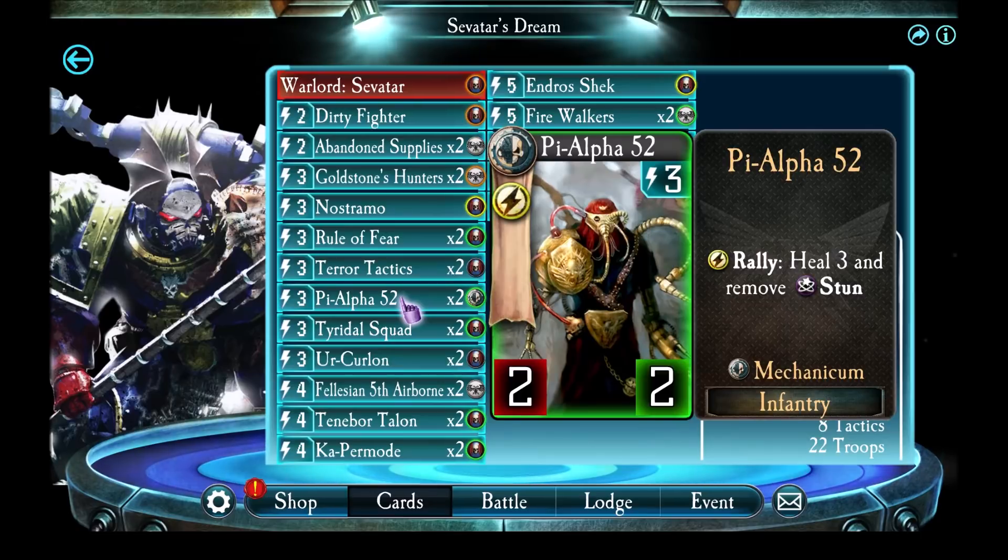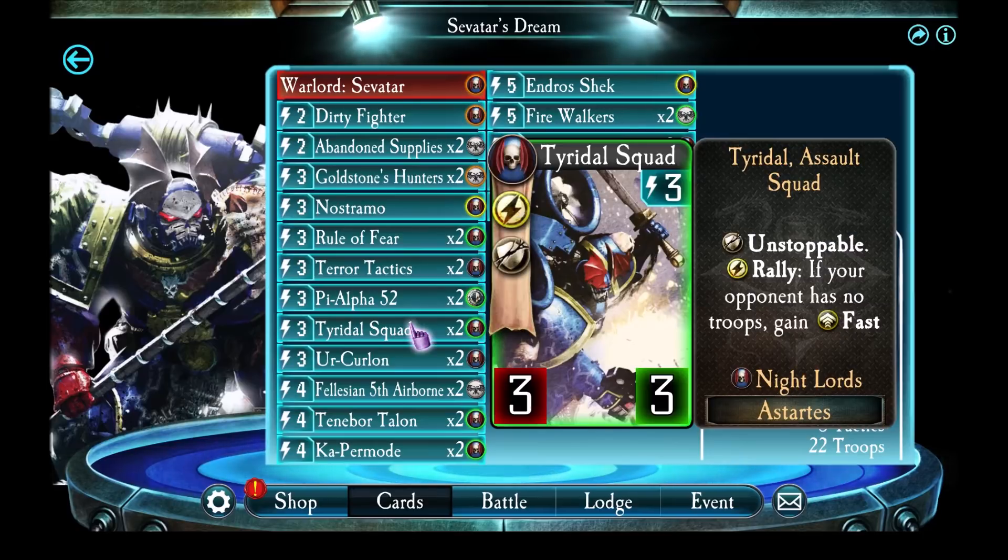Pi Alpha — I've got 2 of these in the deck to try and both heal me up as well as remove stun. Then we get into some other units which I just didn't have before. I've got 2 Tiridol Squads. These guys have an effect only if the enemy has no troops — then they gain Fast, and they can really help you push that advantage.